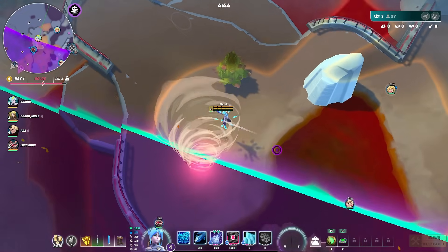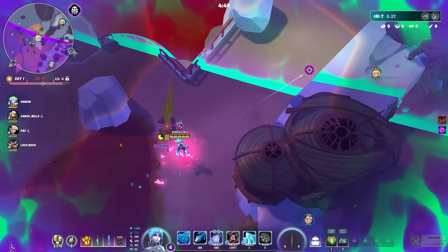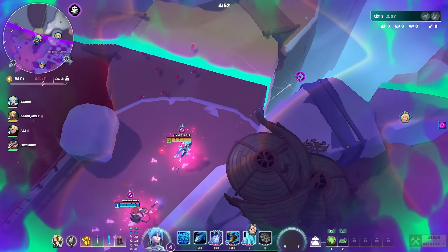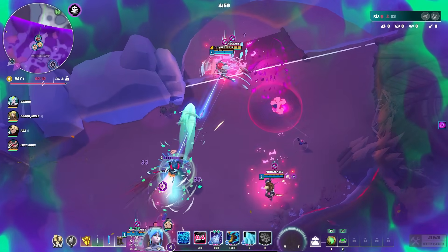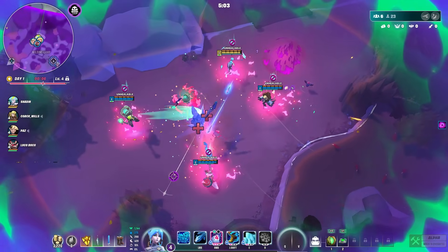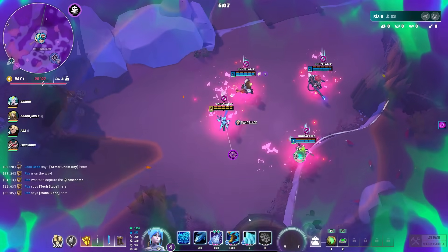There's also a storm that creeps in over time, and you cannot heal while inside it. If you're low HP, get out as fast as possible. Early storms don't deal much damage so you can loot and rotate back in — you're not under immediate pressure. Later storms are more dangerous, and you can't heal up if you get caught in a fight there.